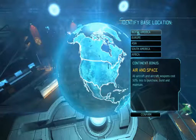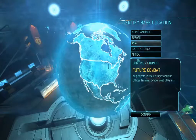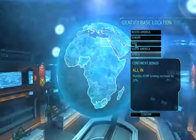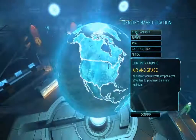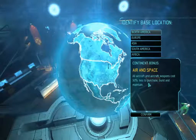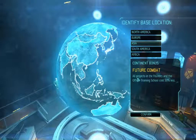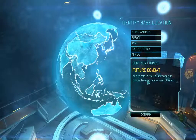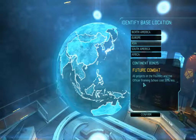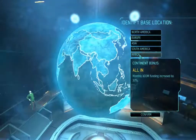When you start off XCOM, you get to select what continent you want to go with. There are only three choices I find that are pretty good for beginning. North America is good because your aircraft and aircraft weapons cost 50% less to purchase, which comes in handy at the beginning. Asia is lower on my list, but if you can get the Foundry and Officer Training School fairly early, the cost is 50% less — both being very important buildings.